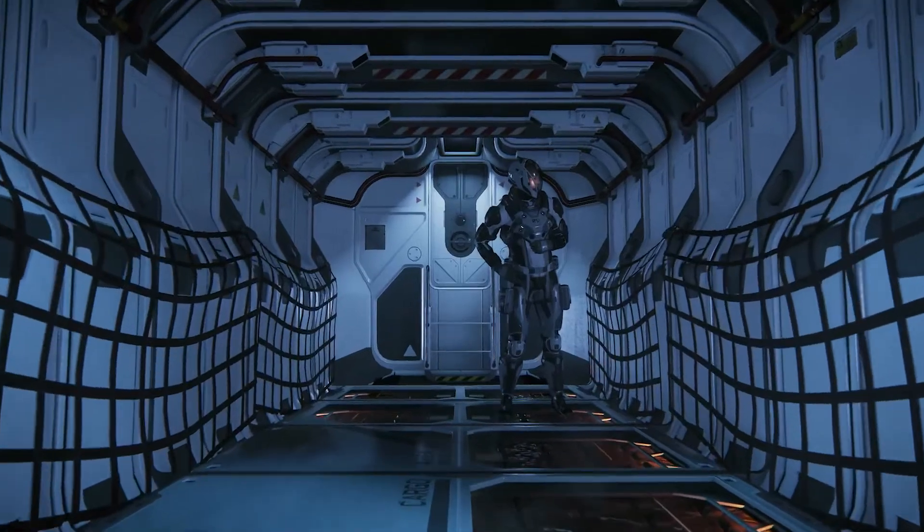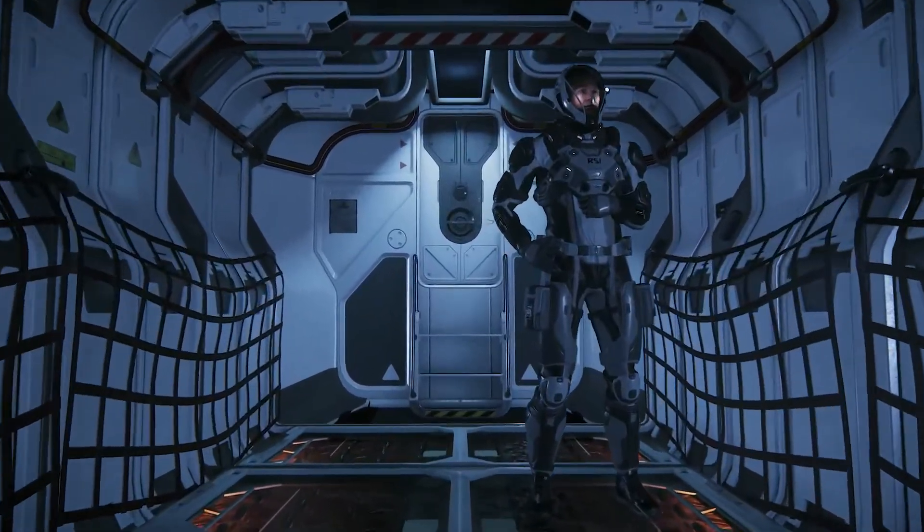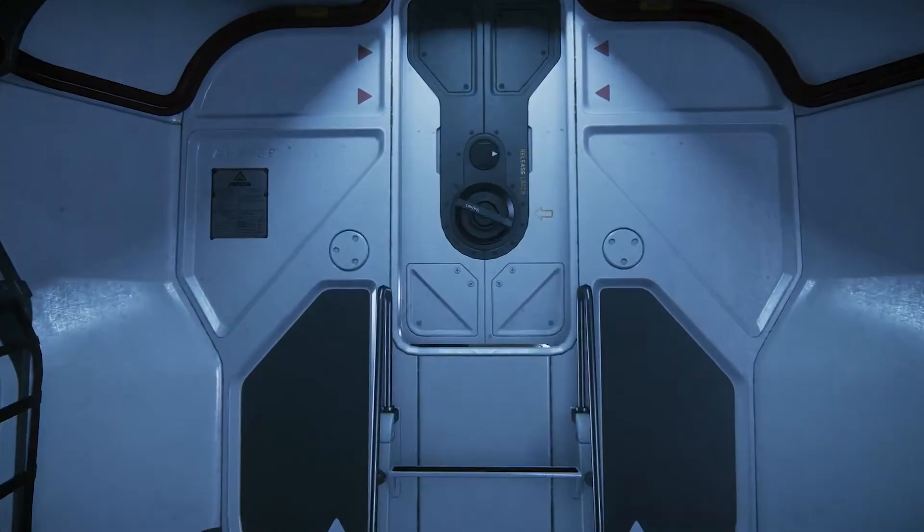With the old Avenger, anyone that's got one would probably have noticed: the interior section, once you go through the cargo or the holding cell area, is very small and very cluttered. You had to go through a canned animation to get into the central area, and your character would be squatted down and you'd kind of crawl through the middle area. With the ship being made bigger, that's no longer the case.